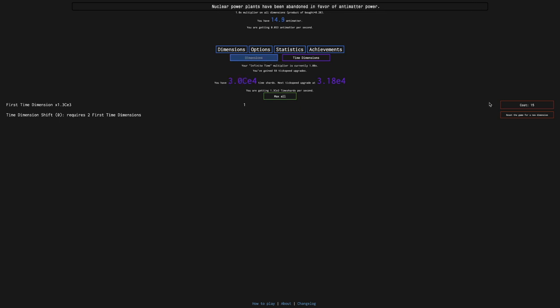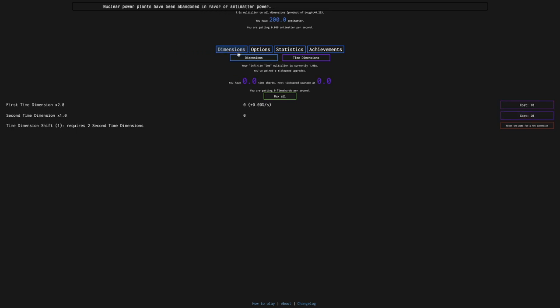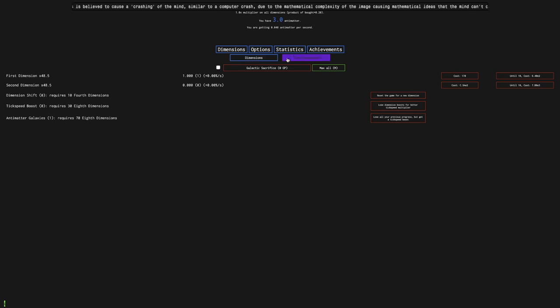Everything's crazy here, but it shouldn't be too bad. We're getting a time dimension shift in one sitting. I'm gonna see if this is possible with the second time dimensions — no, okay, I didn't think so. I remember this costing 15 instead of 20. This is the weird part where it struggles to start going, and then once I get it, it starts just getting better and better. It's gonna take a while honestly — it's not really exciting. I may cut out some of these time dimension shifts because they're pretty boring. The antimatter per second is just so slow, even with this 5x multiplier on all dimensions.